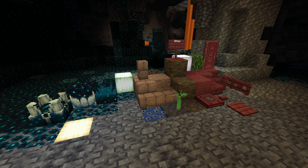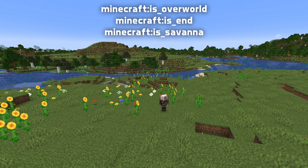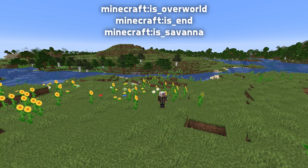Mangrove Logs also exists as a new item tag. There are many new biome tags in this version. Let's start with some that just categorize biomes: isOverworld, isEnd, and isSavannah.